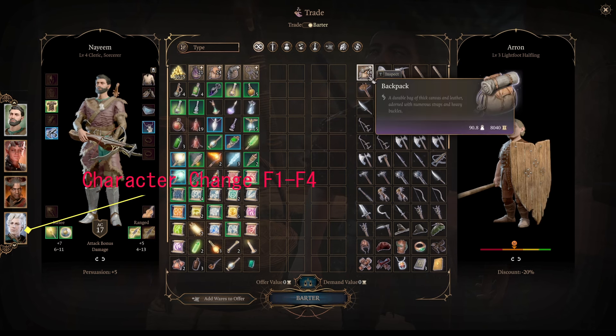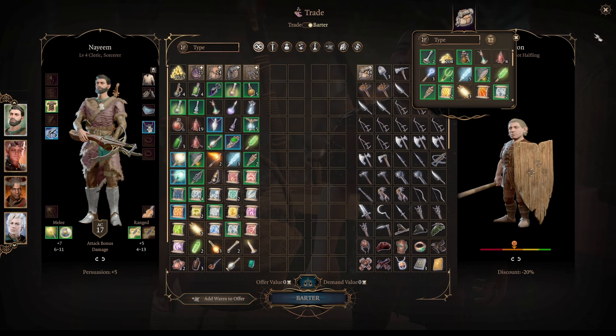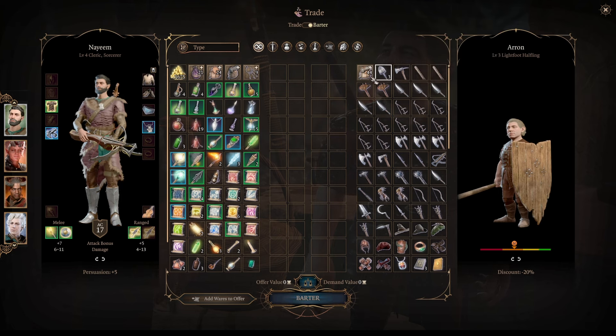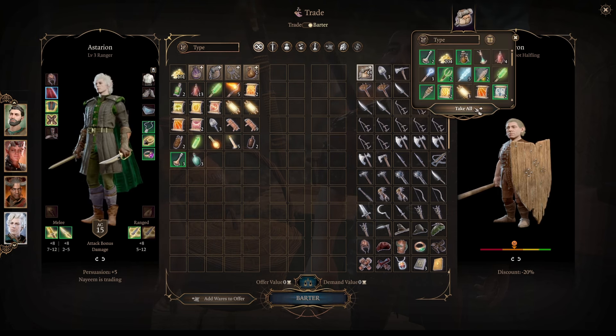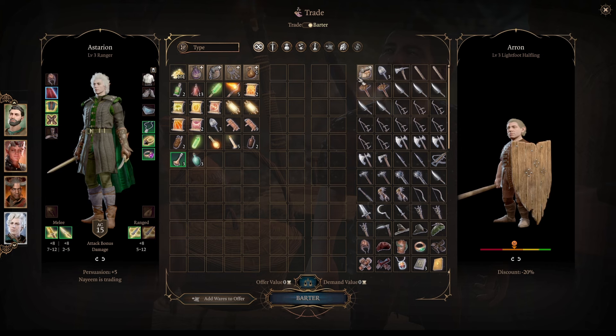Afterwards, you need to click from F1 to F4 — any of your character icons — and then immediately double-click the backpack. If you mistime this, the backpack opens but the 'Take All' button won't be there, so you need to time it correctly and then just take everything.